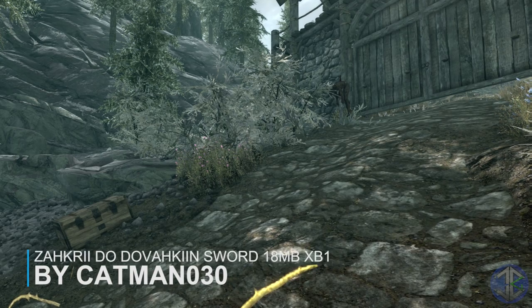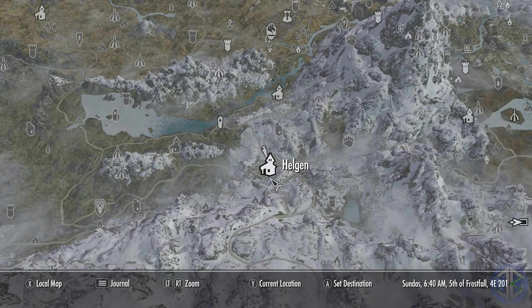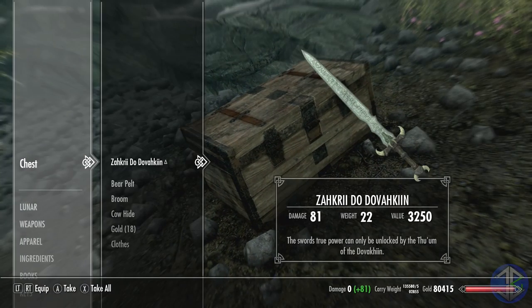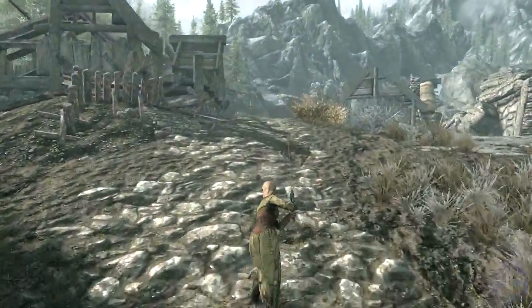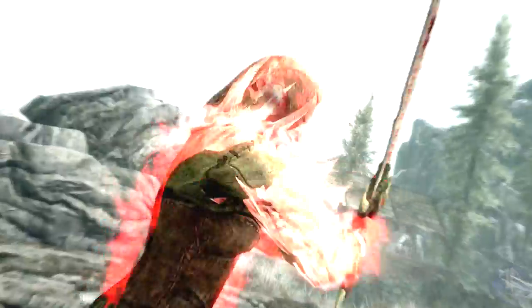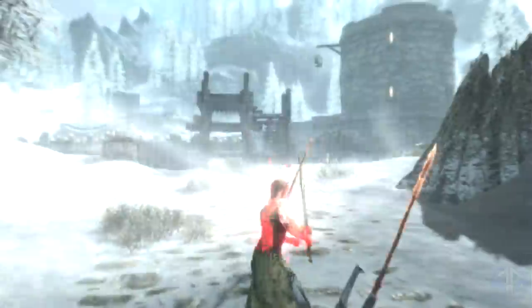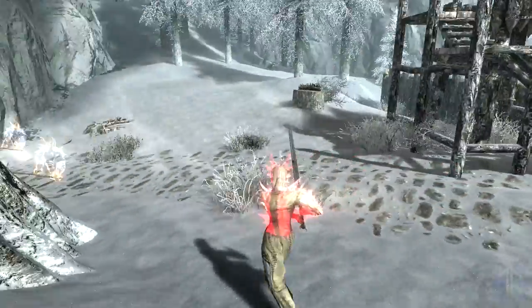Our final mod of the day is called Zahkrii Do Dovahkiin, which translates to Sword of the Dragonborn. When you equip this sword you unlock a special shout called Rage of the Ancients. The weapon's damage is more powerful than a Dragonbone greatsword, so the base weapon is already incredibly powerful. The Rage of the Ancients shout does four things: it enchants the sword with a damage boost based on the number of dragon souls you have; adds a dragon aspect effect that makes you glow red; summons a super powerful army of five ancient Dragonborn to fight for you with dragon aspect, lasting five minutes.